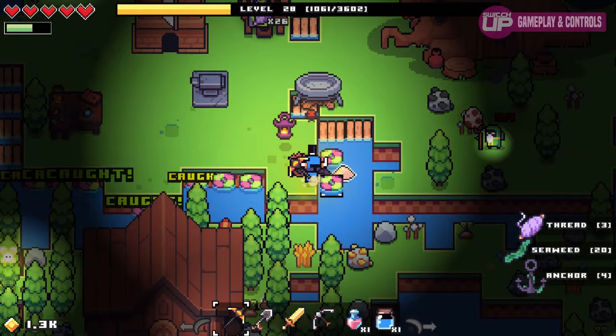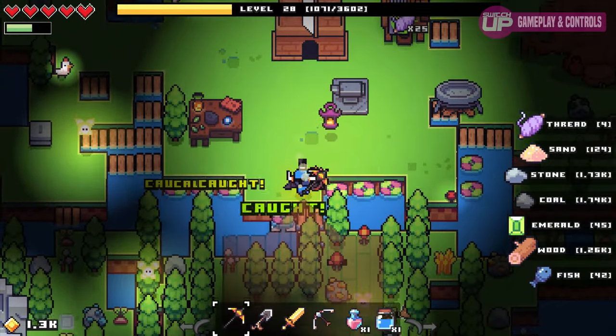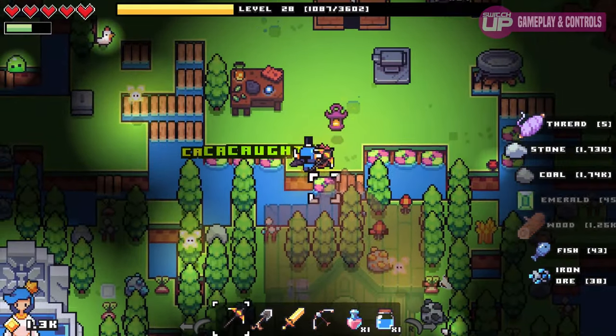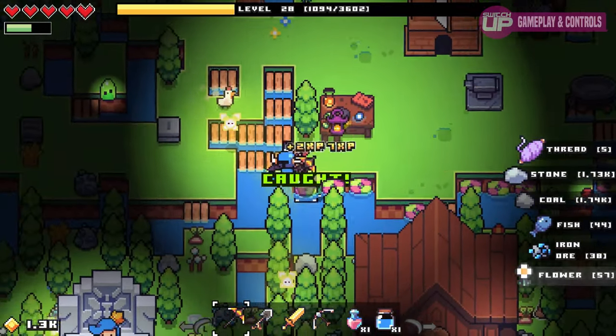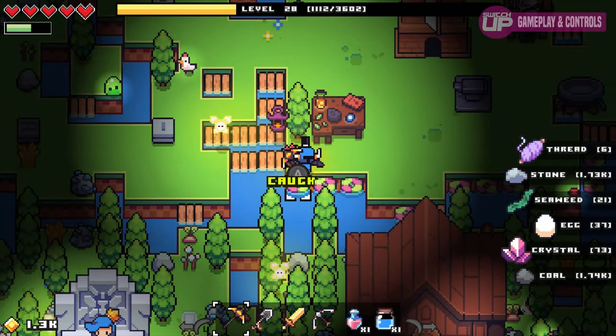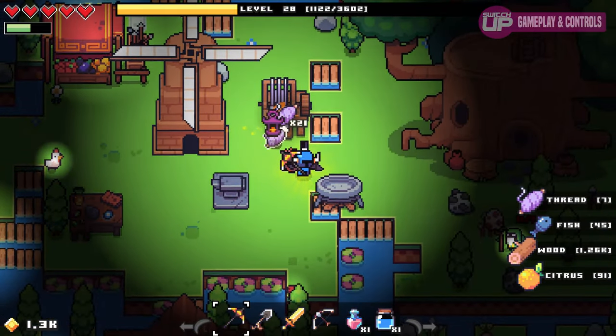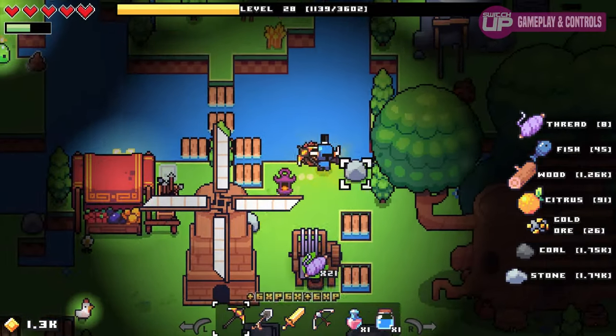The only negative I can think of is that items and buildings have no item info. Later in the game I acquired a scroll with a picture on it but not a clue as to what it did. I went ahead and used it and couldn't really tell what happened — I noticed I had a new two-minute buff but wasn't sure why or what it did. I don't necessarily need hand-holding, but a touch of item information wouldn't hurt, as I lost a lot of resources and time to that scroll.